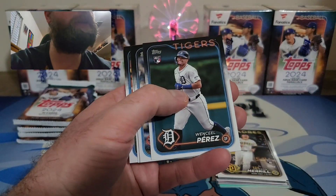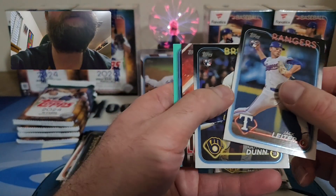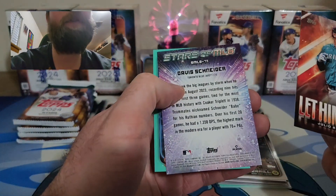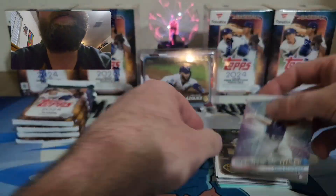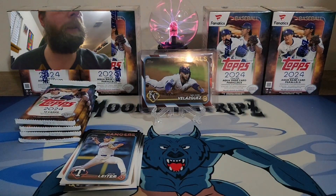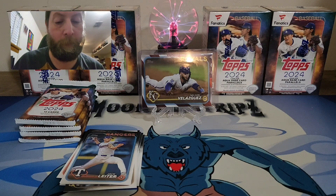Come on, love to hit a redemption — that would be super sick. We have a Let Him Cook parallel — it's Julio Rodriguez, nice one there. Favorite card of the rip: Davis Schneider on Stars MLB, and our aqua is Jose Trevino. I do like the Let Him Cook parallels, those are nice. The Julio is not numbered, but still a solid hit.